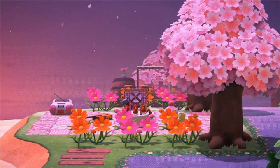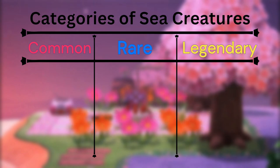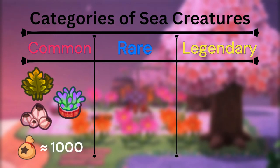Anyways, there are, I believe, three categories of sea creatures: common, rare, and legendary. Each category has its own characteristics that define itself. Starting with the common category, the starring creatures include Seaweed, the Anemone, and the Acorn Barnacle. These common creatures only sell for just over 1,000 bells each, making them invaluable and repetitive.